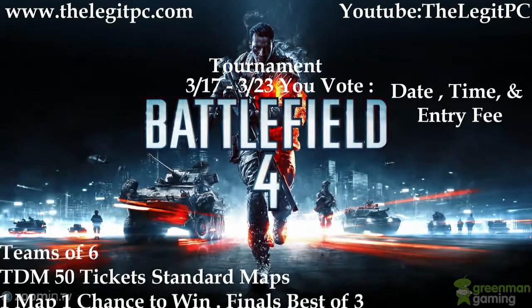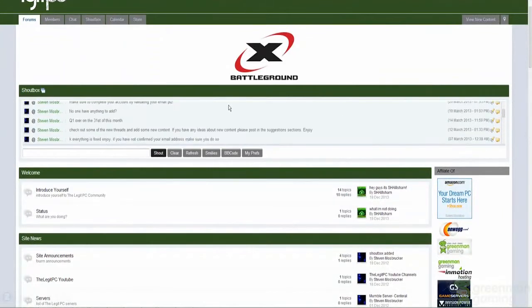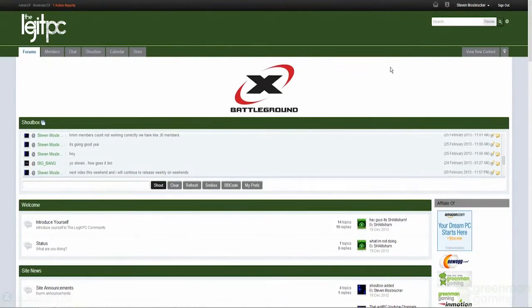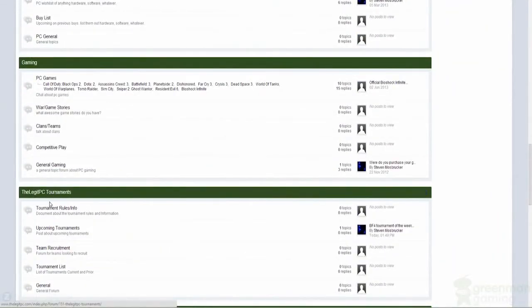Let me show you how to get to the date, time, and entry fee vote. You're going to go to www.thelegitpc.com, as you see here. You're going to want to sign in and log into your account in order to look at it — you'll need an account in order to get the tickets and to vote. Then scroll down to where you see the LegitPC tournaments and look at this upcoming tournament.